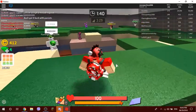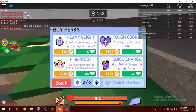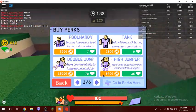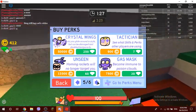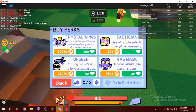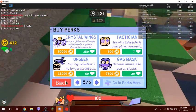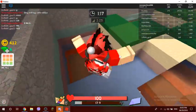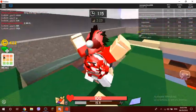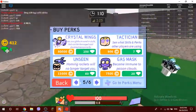There are many different perks you could buy. The most expensive one is Crystal Wings — that's a lot! People who are desperate to win this game will actually spend Robux to buy Crystal Wings.